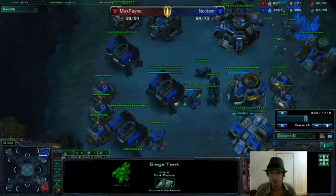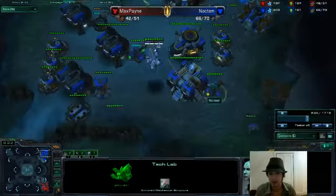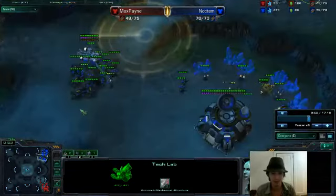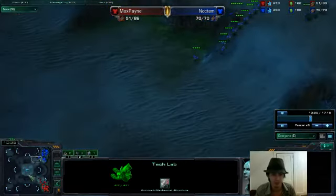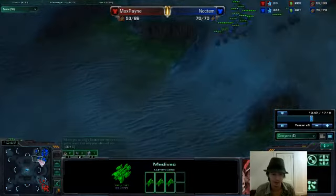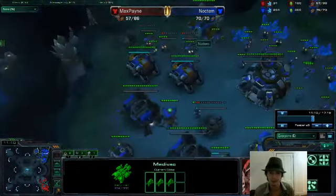Right now I'm just kind of macroing up. I like to explain the delayed drop — because if they scan you early they're going to see it and they're going to put up the turrets. But it's so rare to be able to drop that late. I usually do it just to mess with people a little bit, do some damage if I can. If not, it's good scouting information.